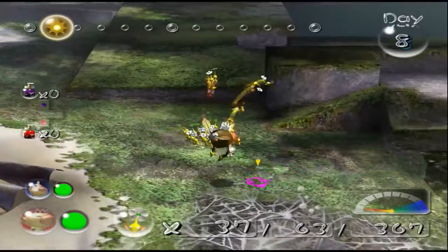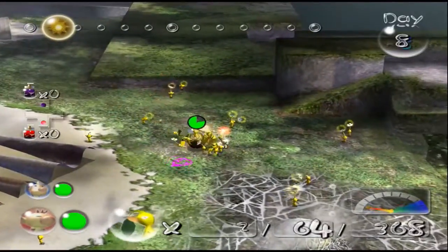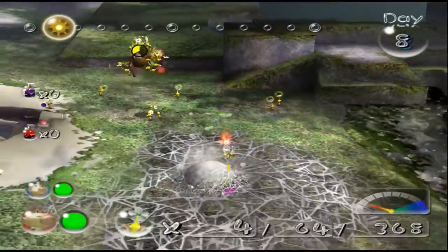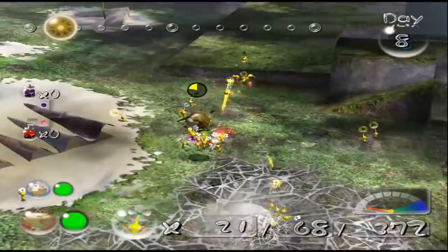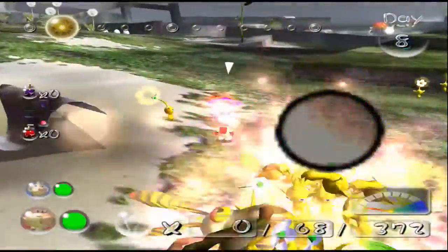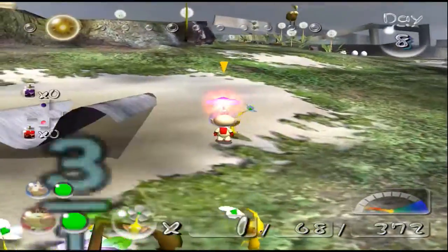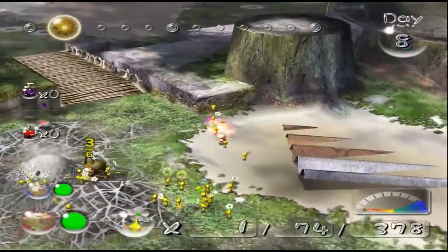Hey, come here. Get over here — there we go. You can die, please. Well, that's happening. Get here. I just realized there could be an enemy around that I might be worried about. Is it around? No.